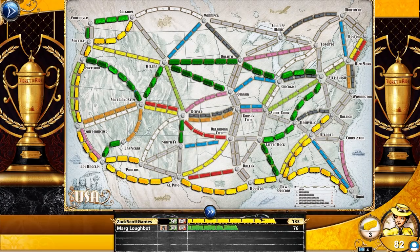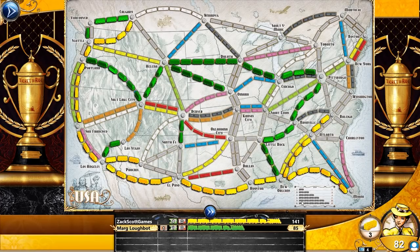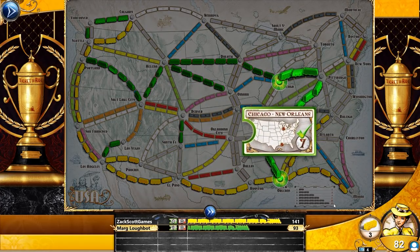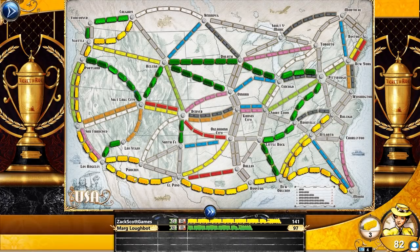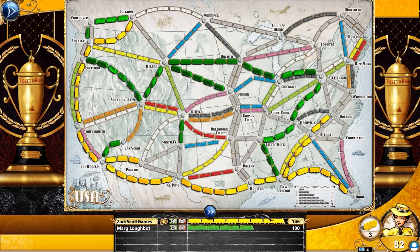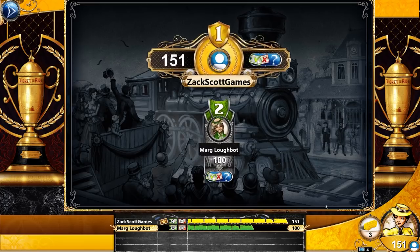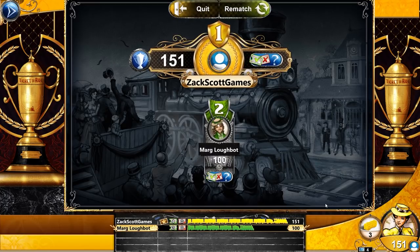I had a lot of sixes played, so I got a lot of 15-point scores at a time. I also have the longest train path — the longest consecutive train path. So I won big time, 151 to 100. There are other ways to play — I'm gonna show you another way, which is going to put me at risk. Because what's gonna happen is I'm gonna try to obstruct her as much as I can.